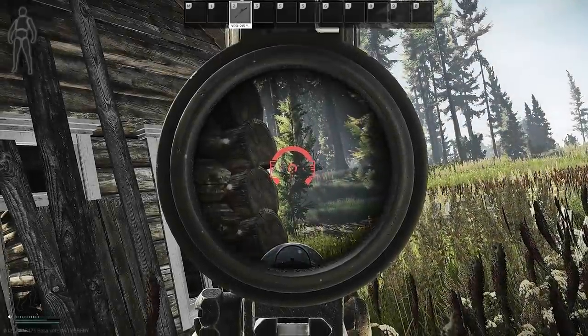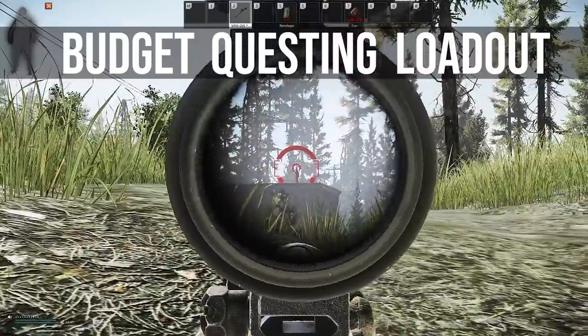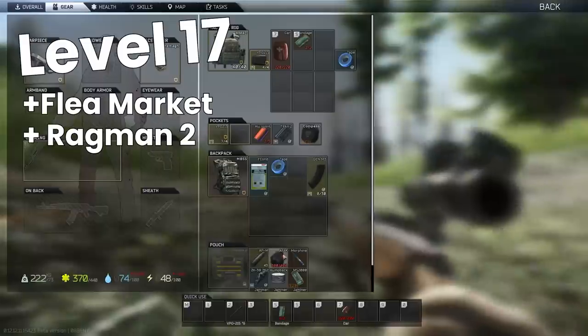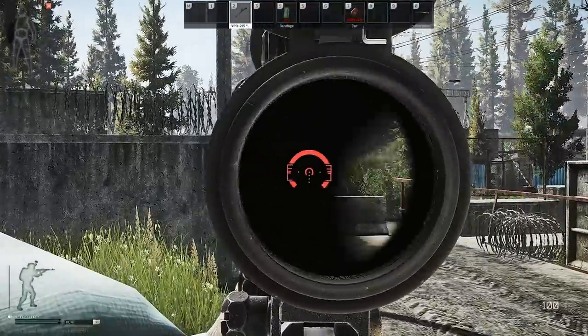Hi everyone, it's GigaBeef here. Today we're going to be running through a budget questing loadout that I find myself coming back to over and over again from about level 17, which is when you're able to get both the flea market and Ragman 2. The idea is we want a loadout that's incredibly cost effective but still gives us the chance of taking down opposing PMCs if the need arises.